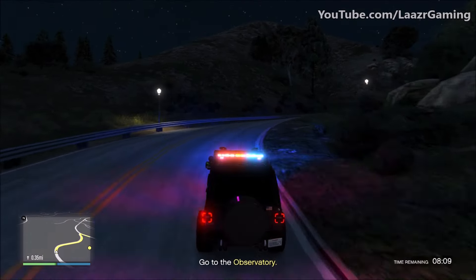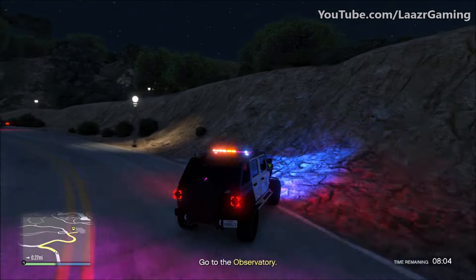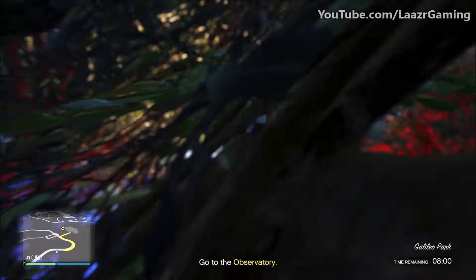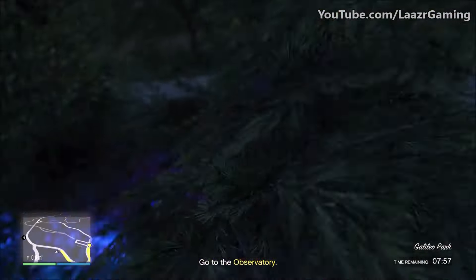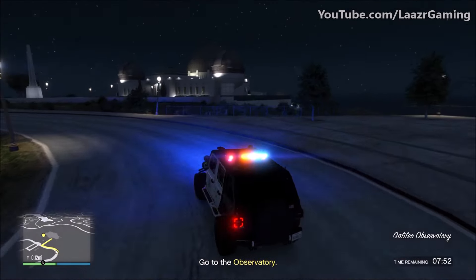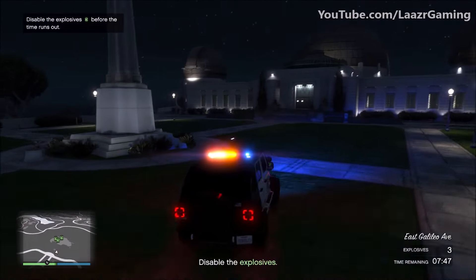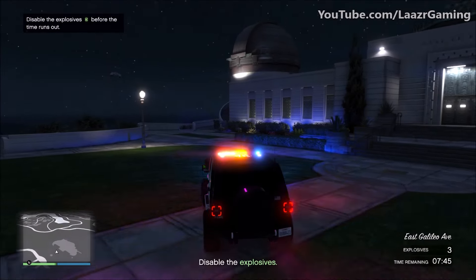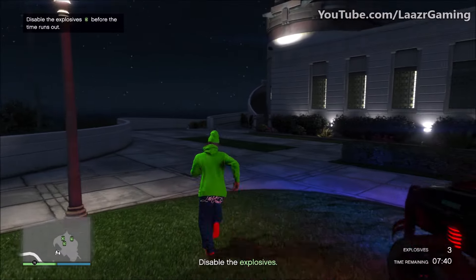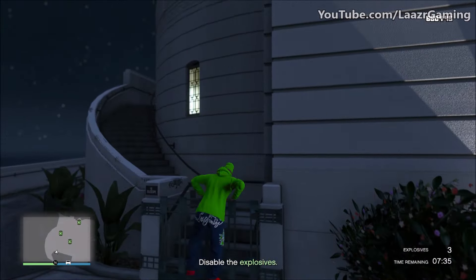We've received a bunch of free mode events like coming across police crime scenes. We've also received the police mini heist, which introduced us to a police officer known as Vincent. We've also got a bunch of different police vehicles we can purchase in the game now, and if you guys are inside one of these police vehicles you can also launch the police dispatch missions. So it didn't take a genius to work out that eventually Rockstar Games would be releasing a bunch of police outfits to match up with all of this police content that they have been rolling out into the game for the past two years now.